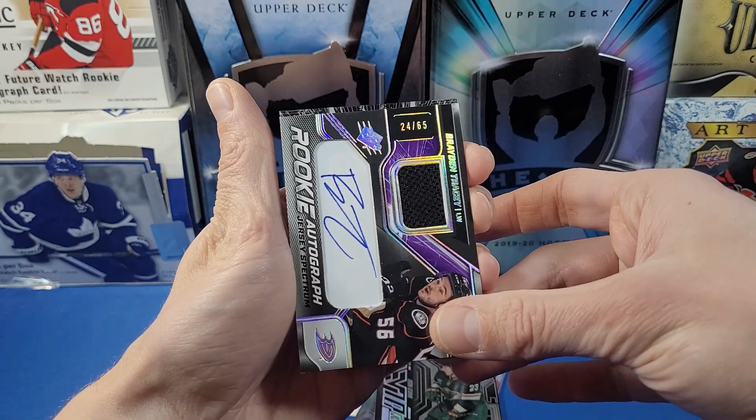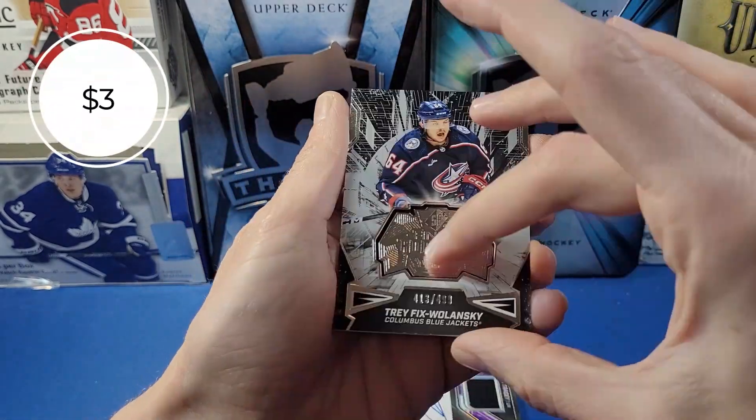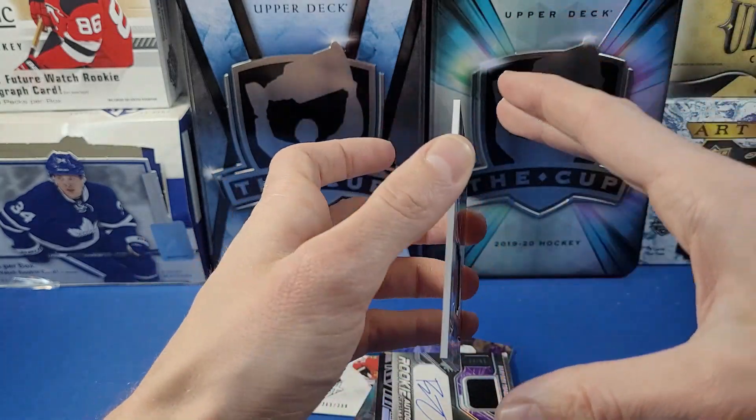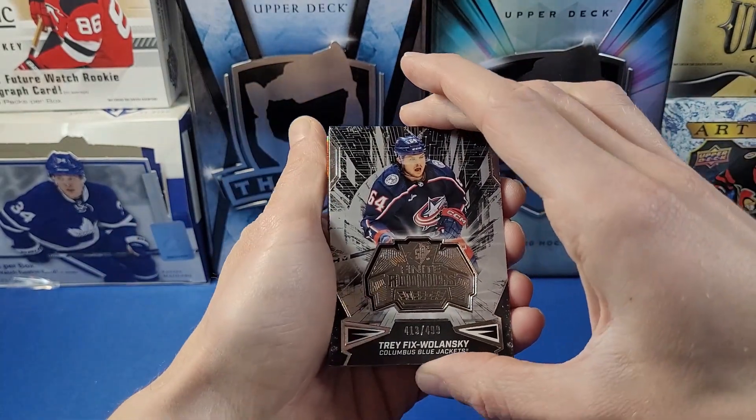Last card behind the Tracy — numbered to 64 — Trafik Wolanski. There's the Finite Rookies numbered to 499. It's almost like a medallion card, kind of reminds you of something you'd find in Topps Series One or Series Two. Trafik Wolanski for the Blue Jackets.